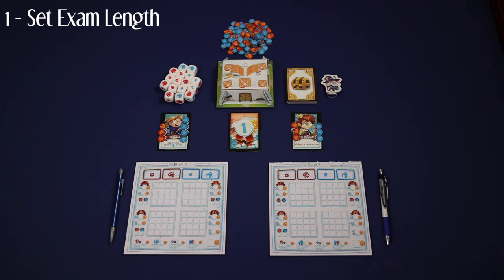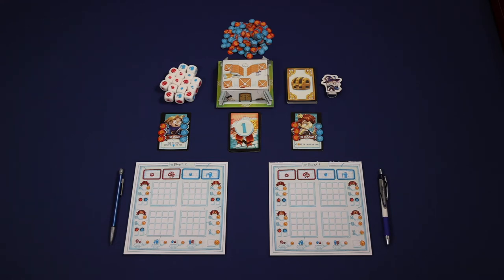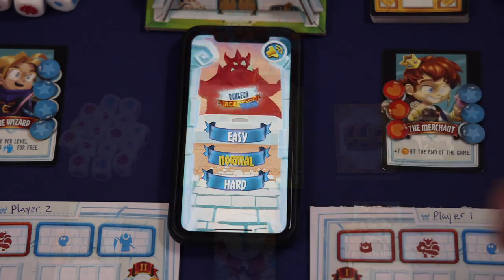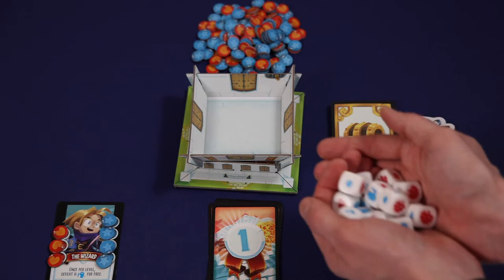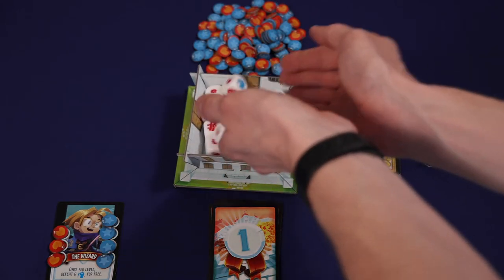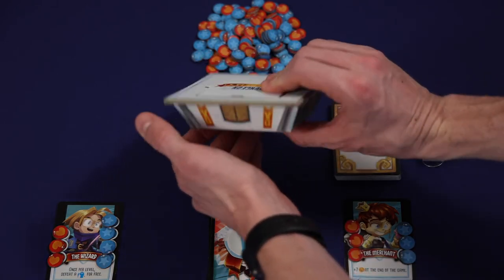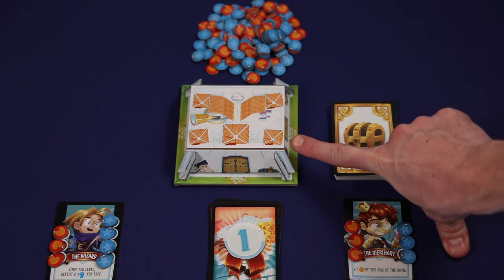The first step is to set the exam length for the round that you're playing. There are three different time limits that you can select based on if you want to play an easy, moderate, or hard level. To track this, you can either use a timer that you have access to, or you can download the Dungeon Academy timer app. Let's say that we're going to select the normal or moderate difficulty. Then prepare the dungeon by rolling all 16 of the room dice in the upside down roof of the dungeon. After you've done that, place the floor of the dungeon underneath the roof, and then turn the dungeon over. Don't lift the roof just yet, but know that this has now created a 16 room dungeon that you'll have to navigate in the next phase of the round.